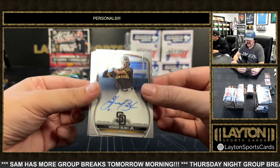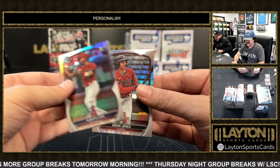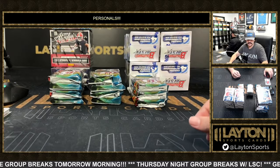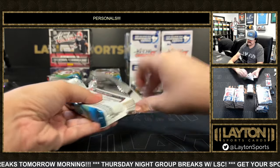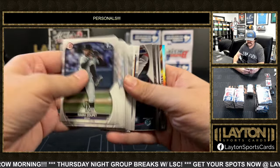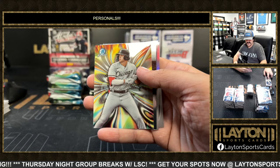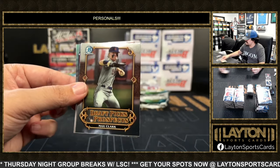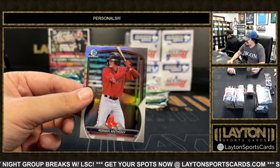Base auto is Homer Bush for the Padres. Colt Keith. First refractor of Rios and Drew Jones. Mood ring is going to be a Jacob Gonzalez. Max Clark, first Carrico, and Roman Anthony.